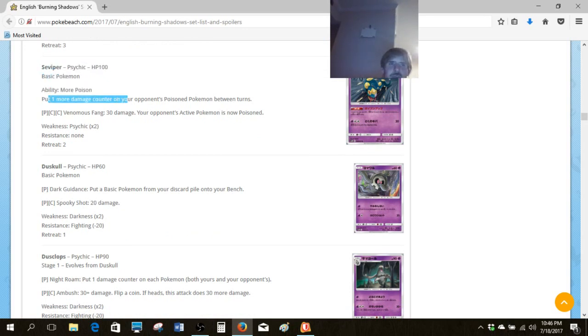Moving on, we've got Seviper with its ability More Poison — put one more damage counter for Poisoned Pokemon. This is pretty niche, but it can be okay — it's a bulky basic that's a lot better than most support basics at 100 HP. In Expanded where you have lots of free ways to deal Poison like Hypnotoxic Laser, it can be pretty good, maybe for Worlds 2017. Ariados from Ancient Origins suddenly doesn't become awful anymore — it's marginally better. Worth keeping an eye on, but you'd have to justify the space and bench space.